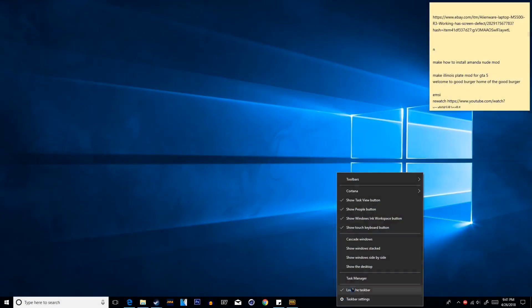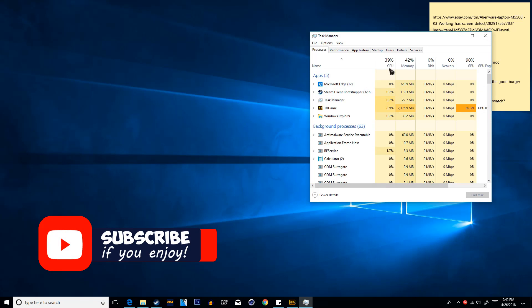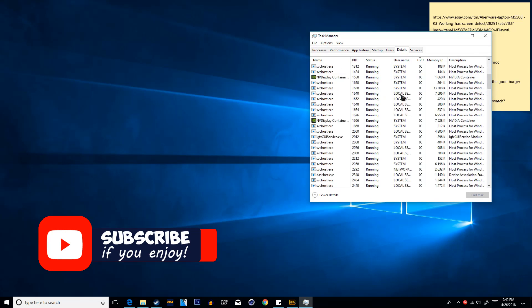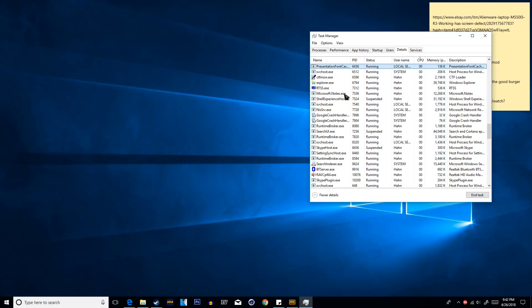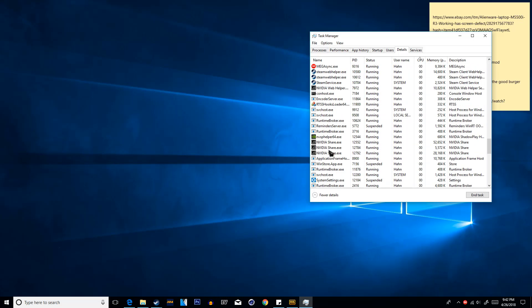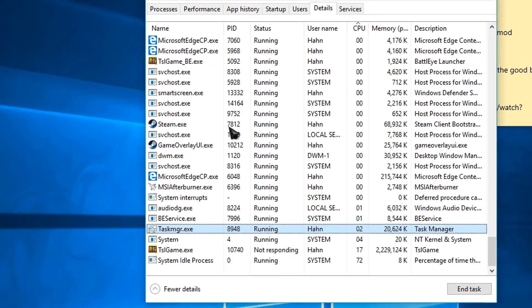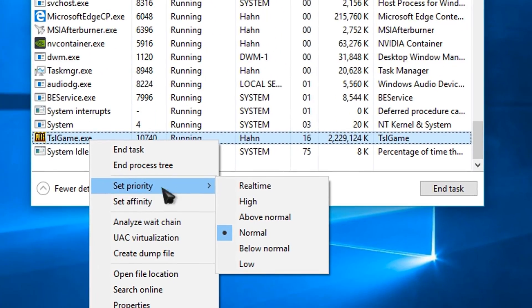Make sure PUBG is running in the background and then open up the task manager, click Details, and make sure you set the priority of the .exe file to high. It may be hard to find — it's not necessarily named PUBG. Just click T on your keyboard until you see the PUBG icon. There are two exes you will need to set to high priority, and you will have to do this every time you start your game.